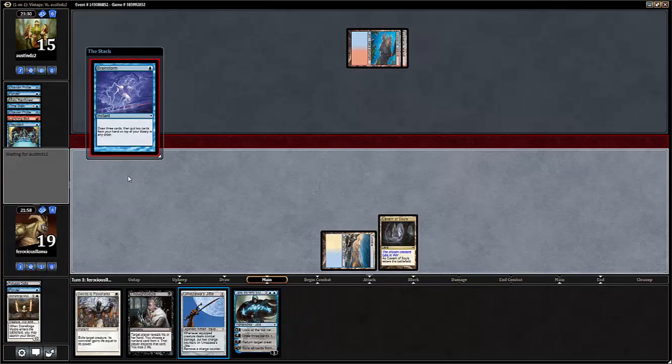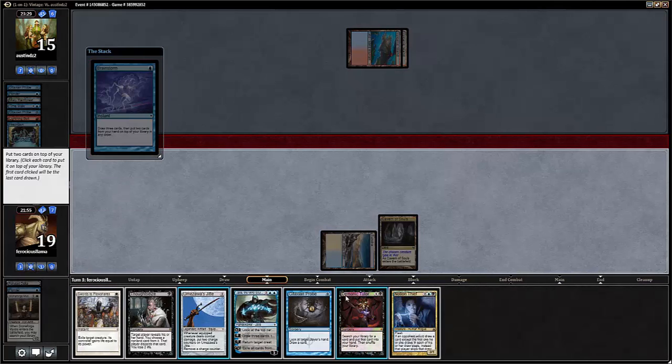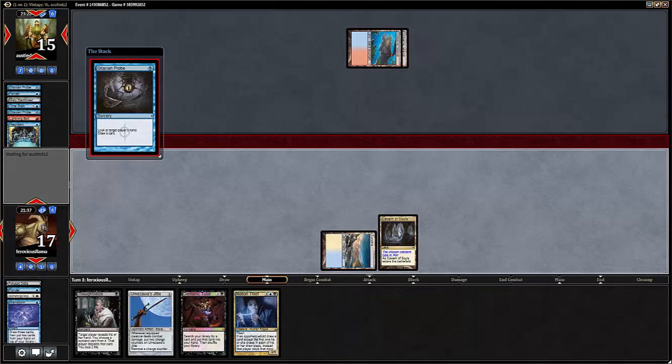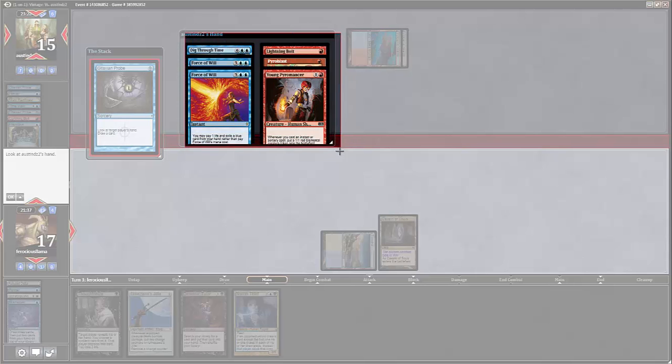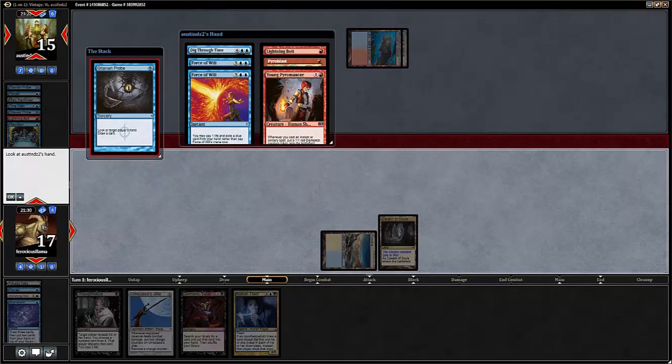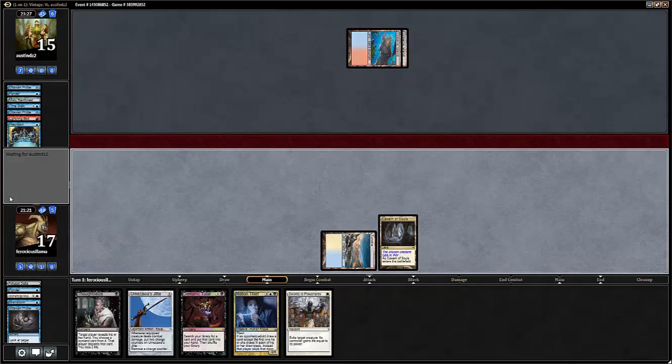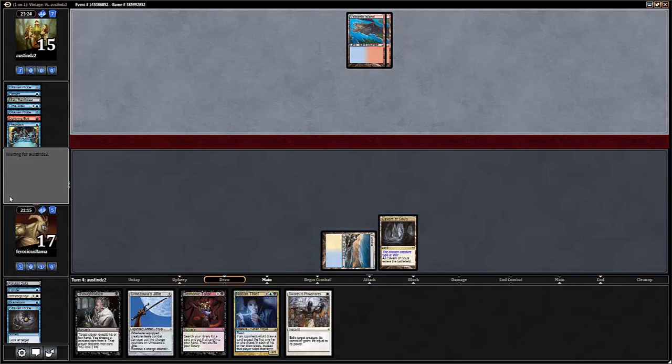All right, I guess we're going to Brainstorm. Hopefully we don't get Brainstorm locked, which is sucky. I like a lot of this stuff but we have no way to shuffle, which makes me sad. We're a long way from casting Jace, so let's put Jace and Swords to Plowshares back. We're going to probe our opponents. Their hand is: Dig Through Time, double Force of Will, Pyroblast, Young Pyromancer — okay.